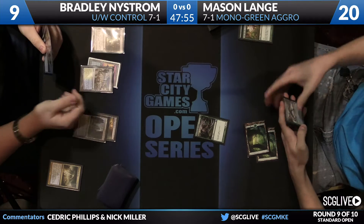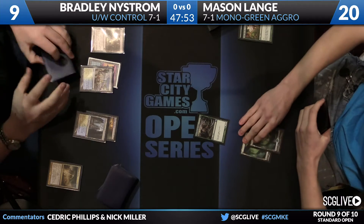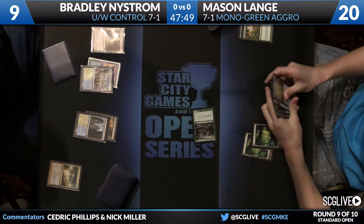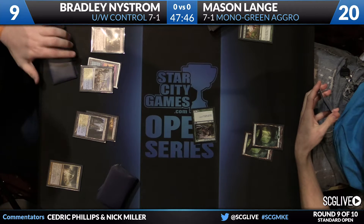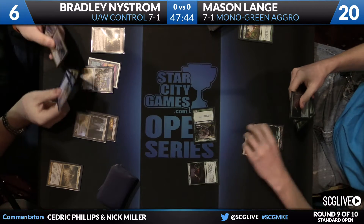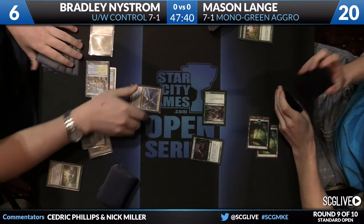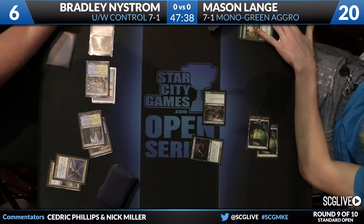Mason does have him down to nine. He's got another three-power creature on the board. Bradley finds a Mutavault and passes. Mason has Reverent Hunter, Boonsatyr, things to do — he's just not drawing any lands right now. He definitely needs that third land. Scavenging Ooze uses the play from him, but that's going to prompt a Sphinx's Revelation in response.